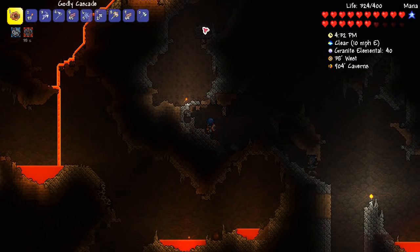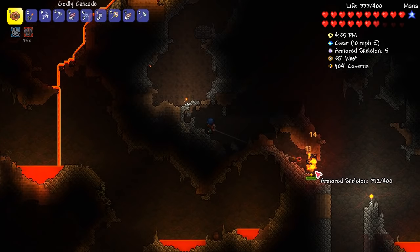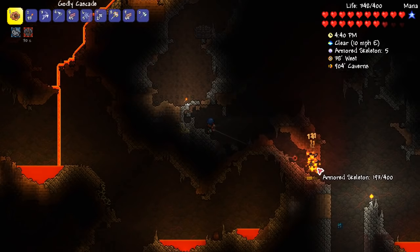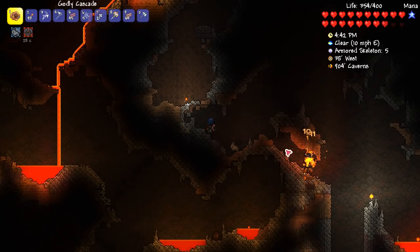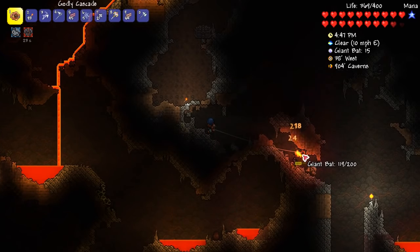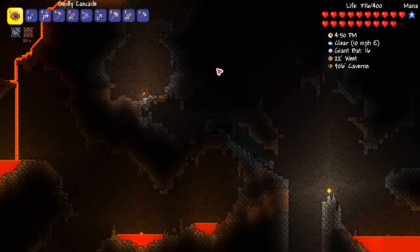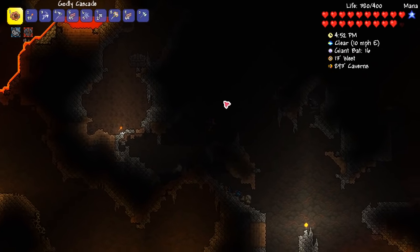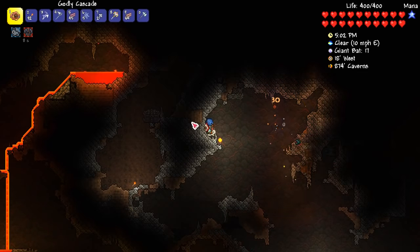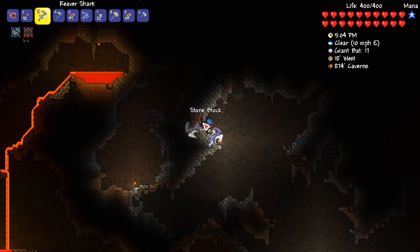Up here I found one of the big corruption mimics. I don't think we have the tools to fight this thing - it will kind of kill us, to be honest. And though it's a really good enemy, I don't think it's going to drop anything we need in particular. I'm going to try this anyway, knowing full well I don't think it will work. I'll get real close like this - it might activate the moment I open that.